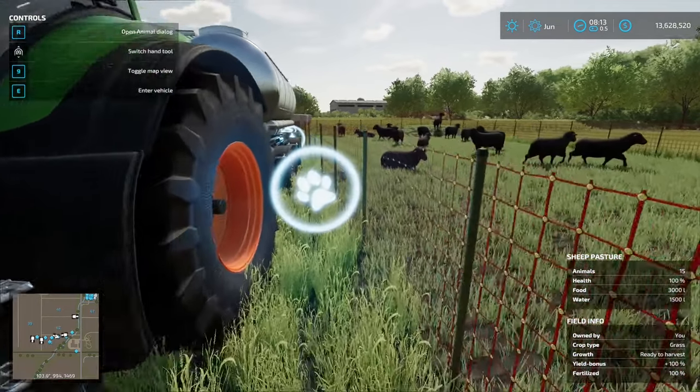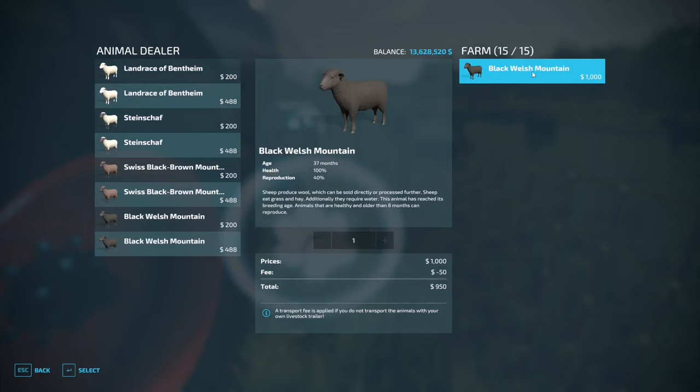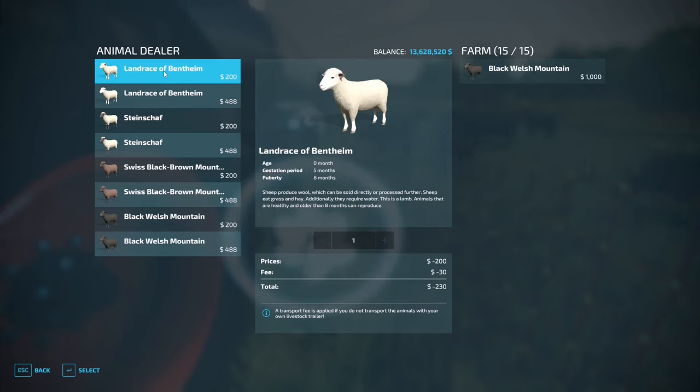The interaction point for water is here, and we've got the interaction point here to buy sheep. When you open the dialogue, you can see I've got the Black Welsh Mountain sheep — there are four different breeds but it makes absolutely no difference which ones you buy. Sheep only produce wool. It says here: sheep produce wool which can be sold directly or processed further at the spinnery into fabric. Sheep eat grass and hay and additionally require water.